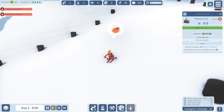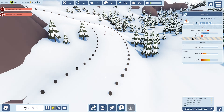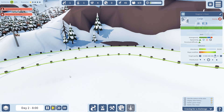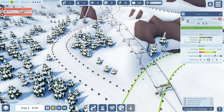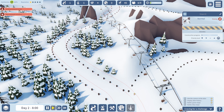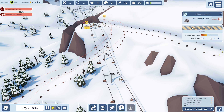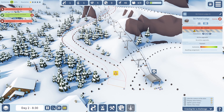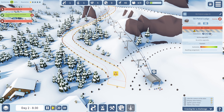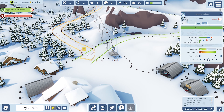A skier is waiting for assistance — his challenge is too high and he's suffered a serious fall. Whoops. Ski patrol will have to come down and help this guy out. Let's speed it up a little bit to get things done. We need to turn this into a blue slope if we can.